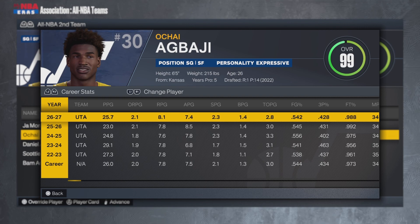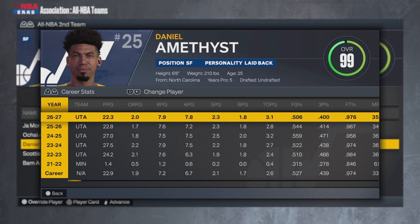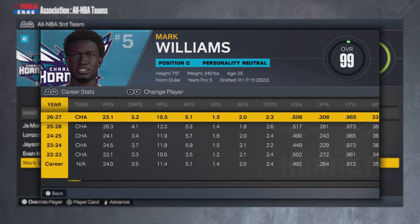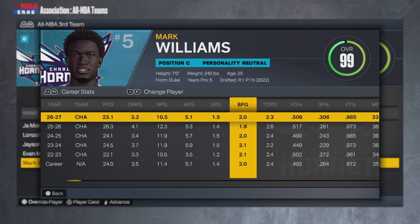Daniel Amethyst also made the All-NBA Second Team: 22 points, 8 rebounds, 8 assists, 2 steals, 2 blocks. Once you get really high in overall, all the stats are kind of very similar. The final player making an All-NBA team is Mark Williams on the All-NBA Third Team with 23 points, 11 rebounds, 5 assists, 2 steals, and 2 blocks.